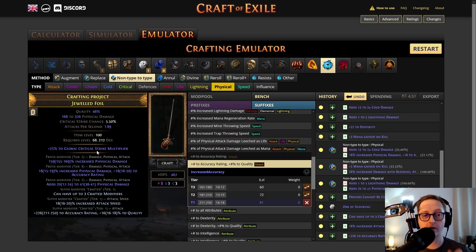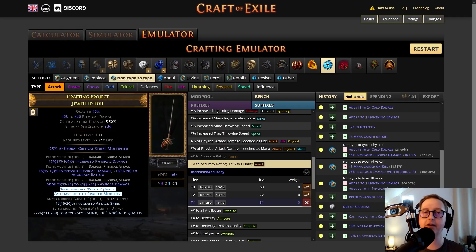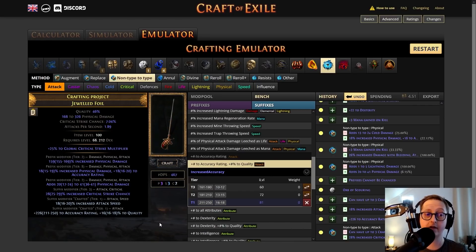There is one more thing that we can do. You'll notice that all of these mods have the attack tag — attack, attack, attack, attack, attack — except for 'can have up to three crafted modifiers'. So what do we do? Remove non-attack, add attack. There are some decent attack suffixes — things like crit chance, crit multi, and accuracy. Some of them are going to be bad, but anything is better than nothing. This is literally a nothing mod — we can get rid of it and still keep our crafted suffixes. Tier 3 crit chance — if you get this in the first week of league, that's pretty damn sick.